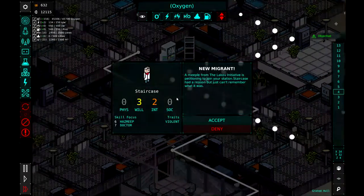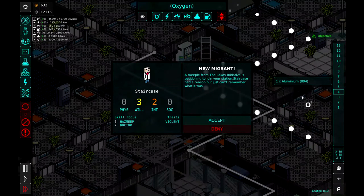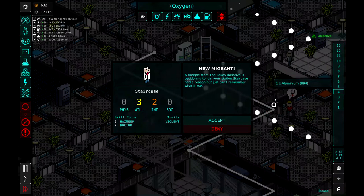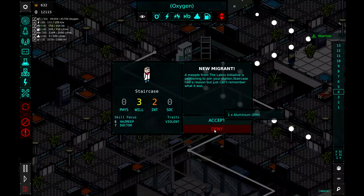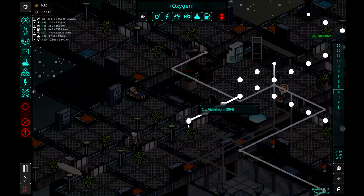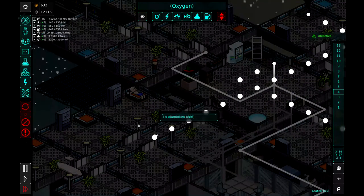Making sure it's nice and safe. We have a new migrant attempting to land with us. He's a hazmete and doctor. What's his name? Staircase. He is violent — we will hold off on that. Thank you for offering to live at our fantastic station, friend.